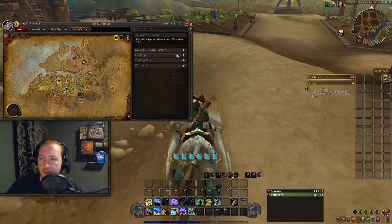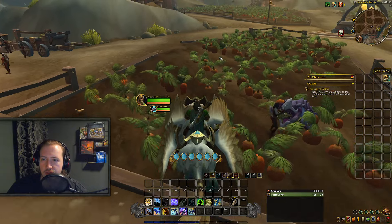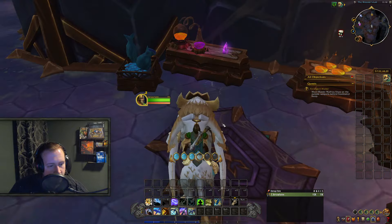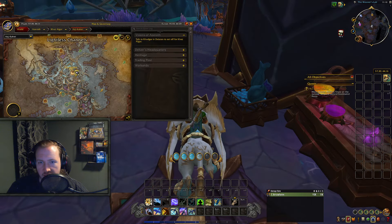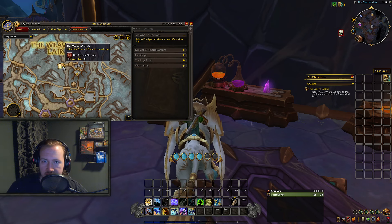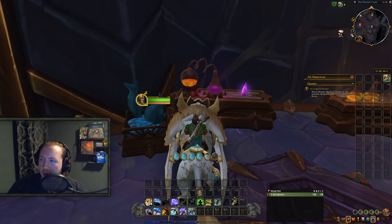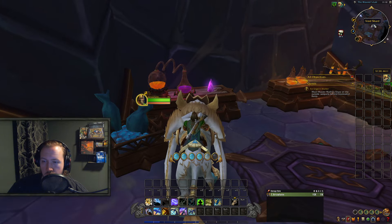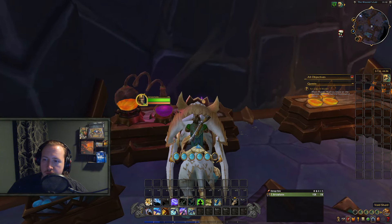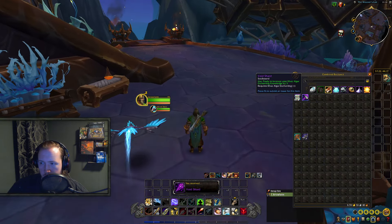The remaining 2 treasures are both in Azj-Kahet. Start moving your way to Azj-Kahet — there's an entrance right here where you can fly through or grab a flight path. The penultimate treasure for enchanting, number 7, you will travel to the Weaver's Lair, the capital city of Azj-Kahet. You will see this mark on your map, or alternatively take the flight path and then go directly north of it. Looking at your minimap you have something called a Void Shard that you'll be looting right here — that is treasure number 7.